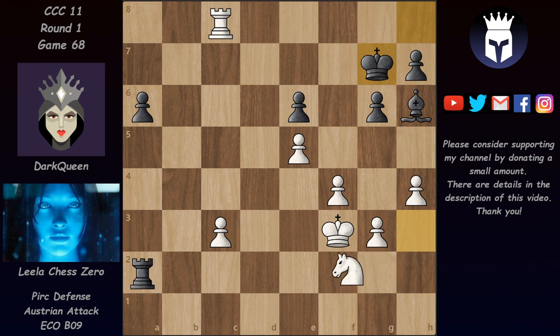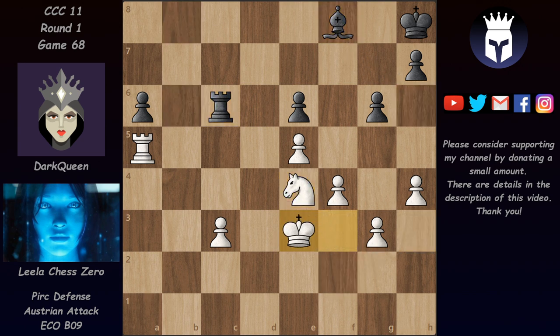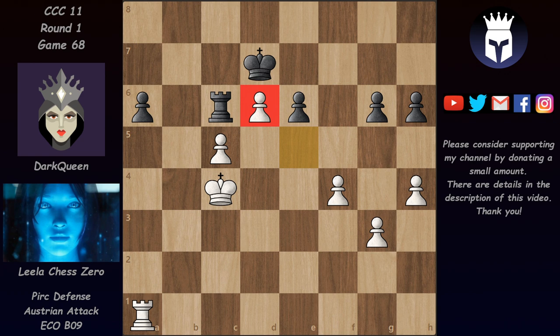We have Kg2, Rb5 attacking this one, Kf3, and Dark Queen takes on b2. Leela takes on c5 and again Rc8 is threatened — a real threat, because if Dark Queen plays Ra2, then after the check and Kg7, Leela would have Nf2 threatening Ng4, Rc7 check, and then picking up the bishop. That's why Dark Queen preferred to guard the back rank. Now we have Ra5, Rb6, Nf2 — Leela is bringing the knight into the center and also the king. We have Ra4, h6, c4, Ke8, c5, Kd7, and now after Kc4 and Be7, we have Ra1, Bf8, and Leela planted this knight on d6.